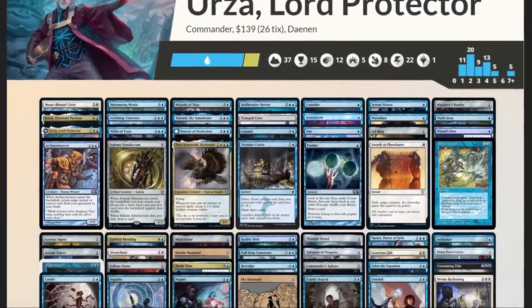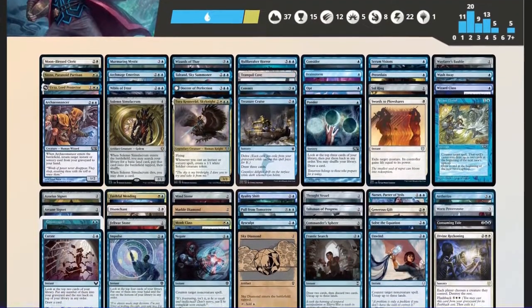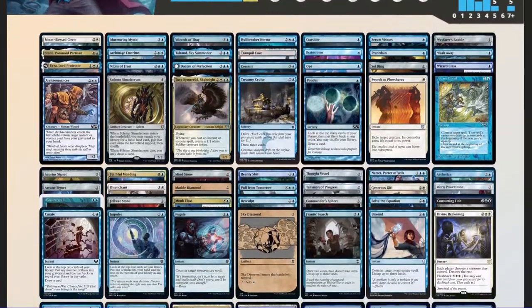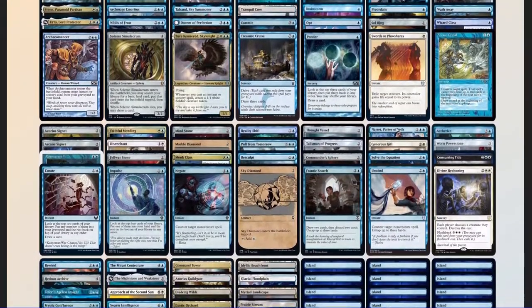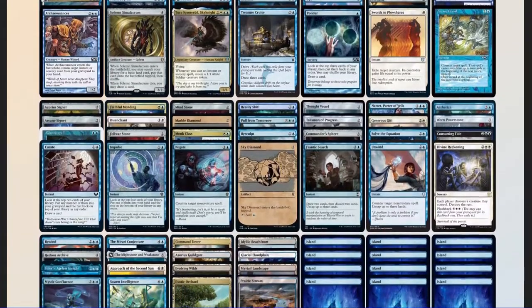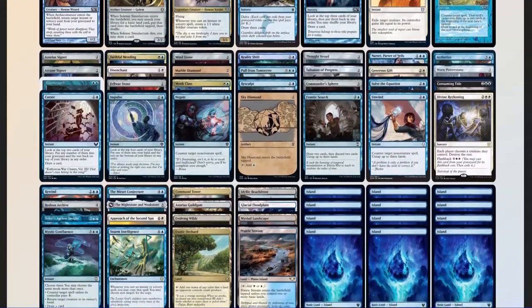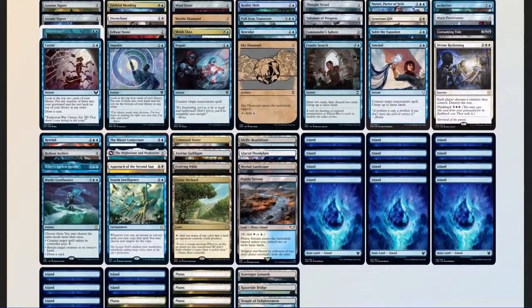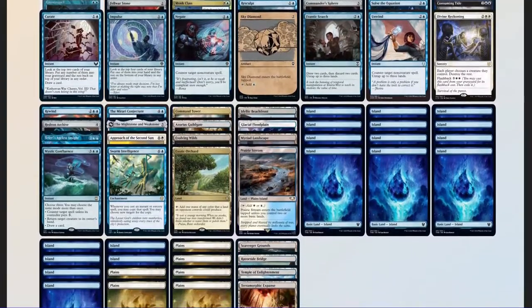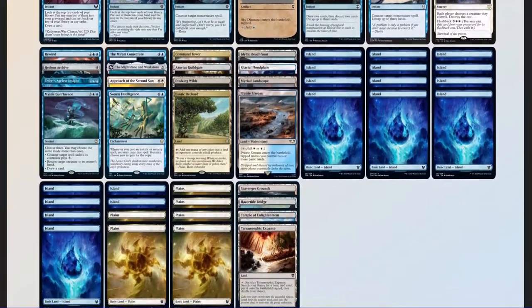So now that we've got our decklist, let's see how it compares to our checklist: 53 mana sources split between 37 lands and 16 pieces of ramp — a little heavy, but we're trying to cast multiple spells per turn fairly early, so that's fine. 11 pieces of card advantage plus 9 cantrips, 14 pieces of interaction, 3 board wipes, 2 pieces of graveyard hate, and 2 sudden-I-win cards in Hull Breaker Horror and Approach of the Second Sun.